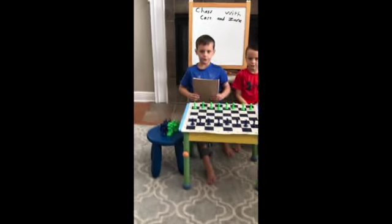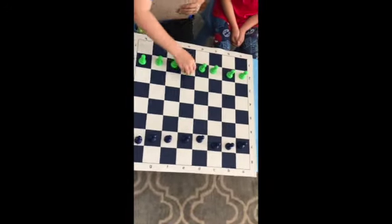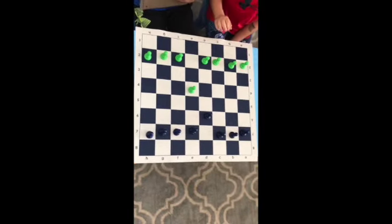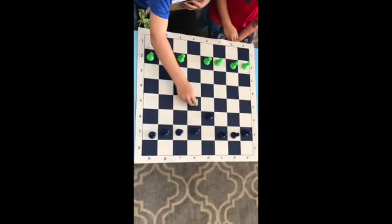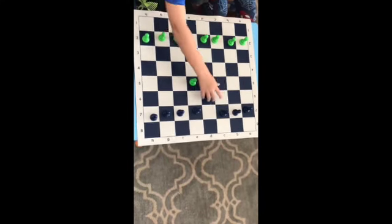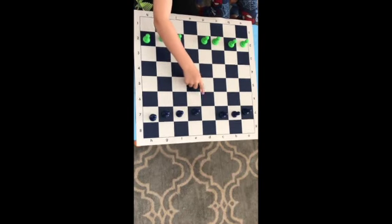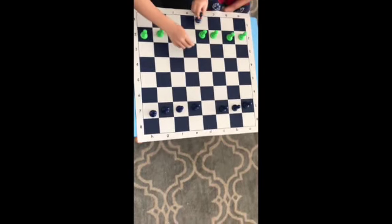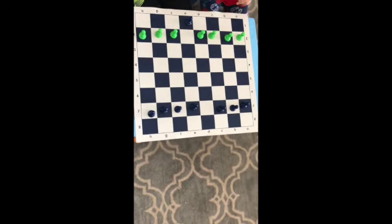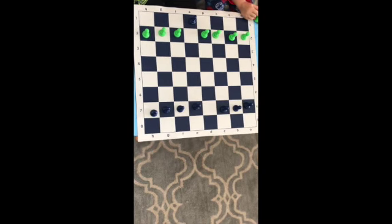On its very first move, it can go two spaces like this, or it can go one space like this. On its second move, it can go one, and it can capture diagonal. So since it's Blue's turn, he can capture this pawn. And when a pawn reaches the end of the board, it can become a queen, a knight, a bishop, or a rook.